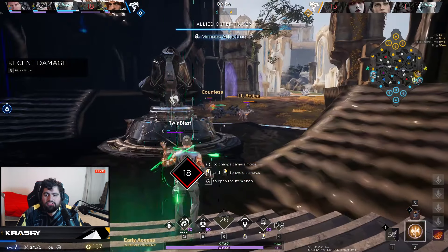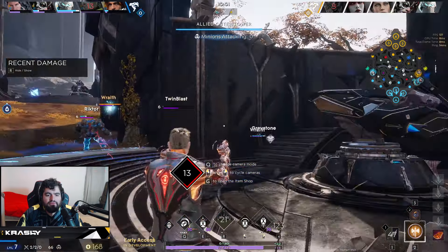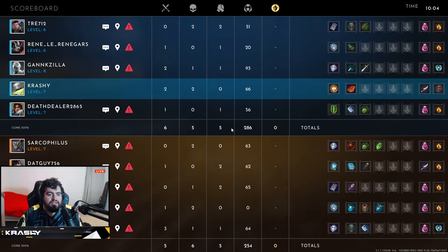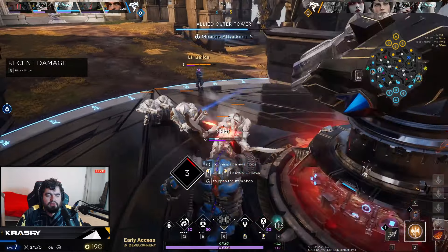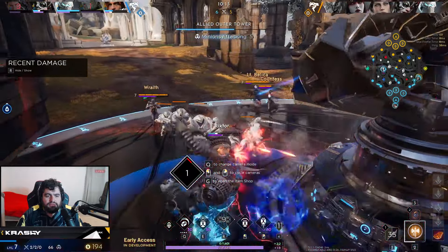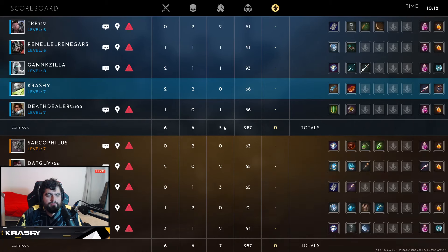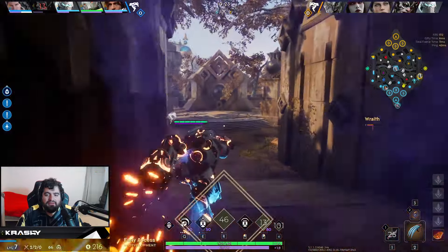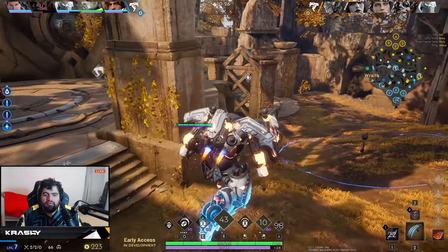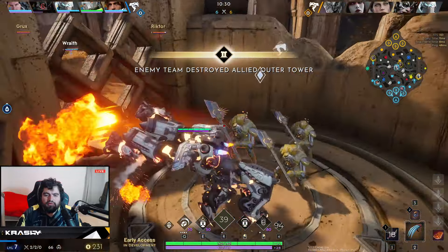We'll grab our Augmentation. We got a roam off the duo lane and that got us a Grux kill — but both mids were able to roam, which is a lot for their Wraith. The Countess is kind of honestly back into it, so we held her down early but it doesn't matter too much. That's unfortunate — we'll just grab the five camp out here on the edge.